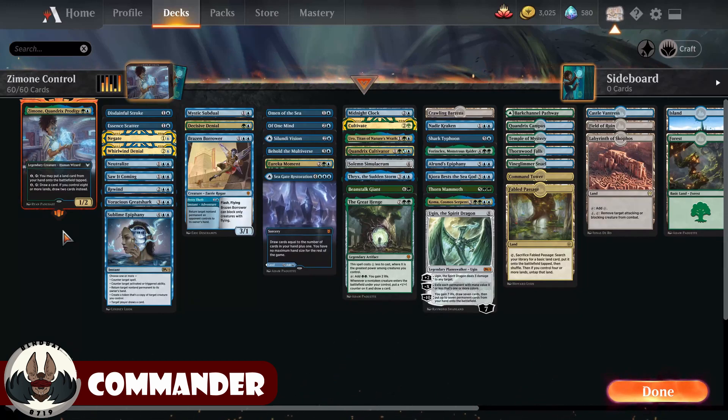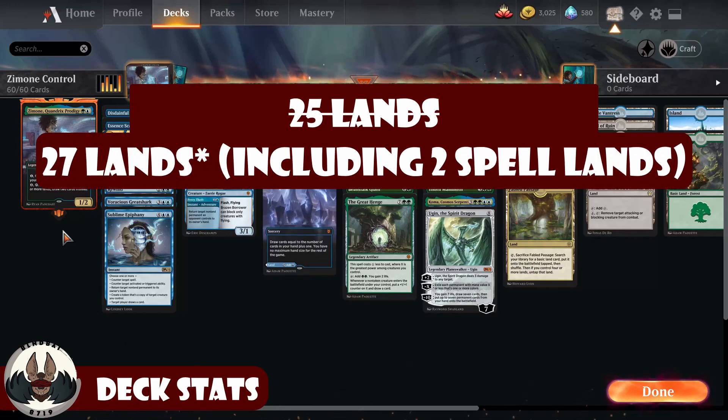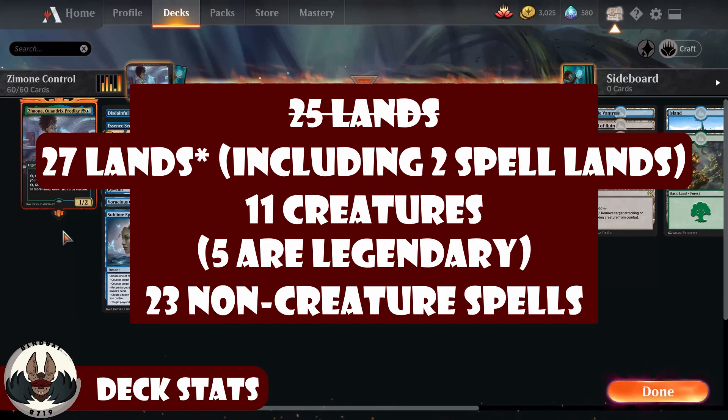One of the things I want to point out is that I'm going to play more lands than normal — 25 lands in the deck, 27 if you include the two spell lands. We're a little lighter on creatures: 11 creatures in the deck, five of which are legendary. And then there are 23 non-creature spells, though I say 22 because that counts the Shark Typhoon I'll talk about later. As a control deck, the first thing we want are our control elements.